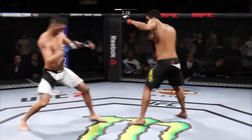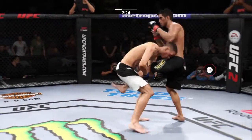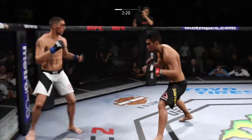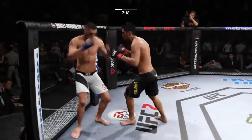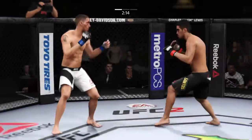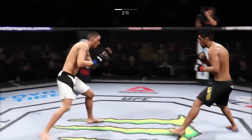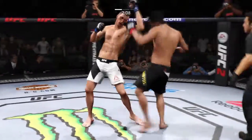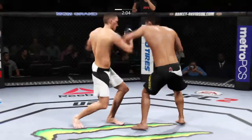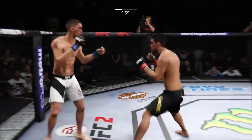Good block, straight count. He lands the roundhouse to the body. Looking for the single. Looks for that front kick — missed it. Heavy hands — every shot he throws, he's looking to KO you. Clean head kick lands. Great job blocking that punch. There's a nice straight right hand. He's really setting a frenetic pace, really striking a lot, very aggressive attack.